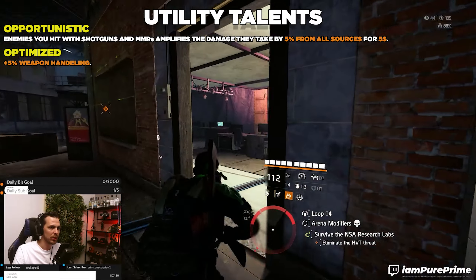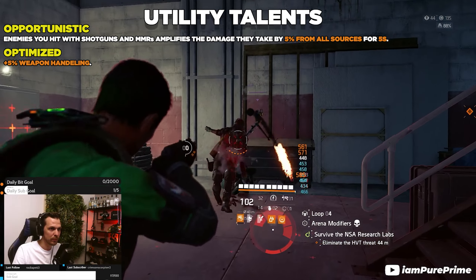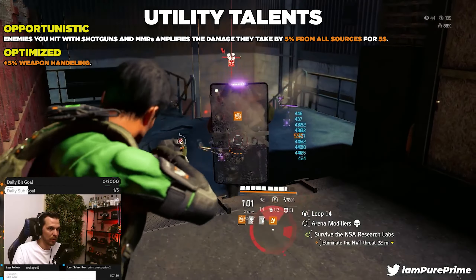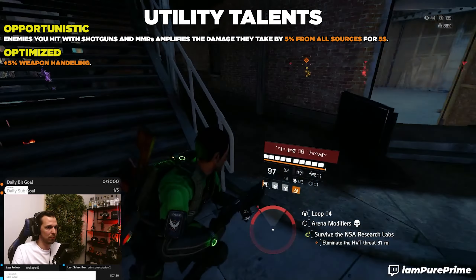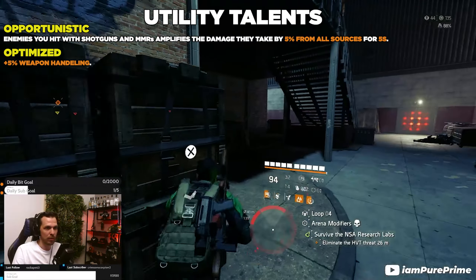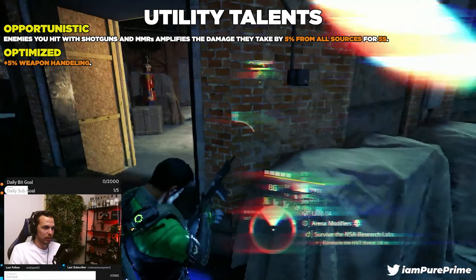I don't think anybody is choosing an MMR in Descent, so it'll mostly be around shotguns. If you're rocking a shotgun for your primary or secondary, definitely go for opportunistic — it gives you free amplified damage. The second utility talent is optimized, giving a flat plus 5% weapon handling. This is a good choice especially if you have unhinged, since equipping unhinged costs weapon handling. If you see optimized available, go for it — it'll help you aim better, especially with auto shotguns or LMGs.